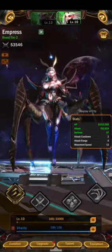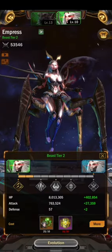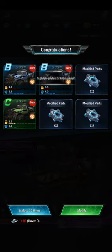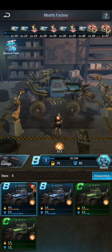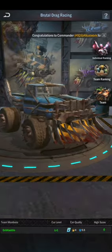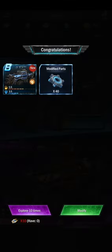We can also team up and participate with our teammates. First we need to go to our garage where we can explore items and use them to upgrade our vehicle. There are two sections: normal garage and luxury garage. In normal garage you get free chances, and after those are used you can purchase more with gold. In luxury garage you can explore items and get better rewards, but it requires a purchase.